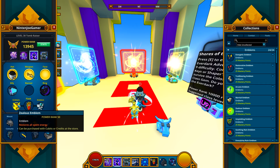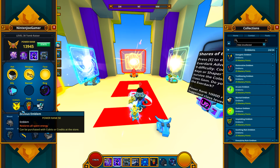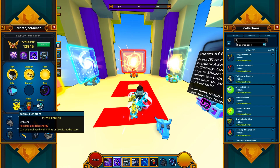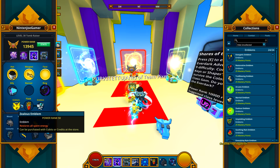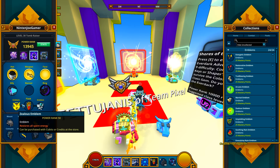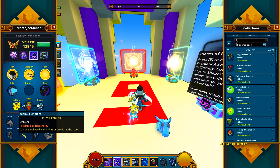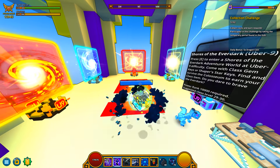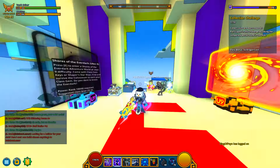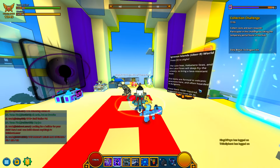If you have a specific setup with the Tomb Raiser, you're actually really good. If you don't need Surestrike with the Tomb Raiser, you can put the Zealous Emblem on. What that does is it refills all your energy when you use your ult. The reason why that's good is because when I use my ult, it's supposed to use energy.